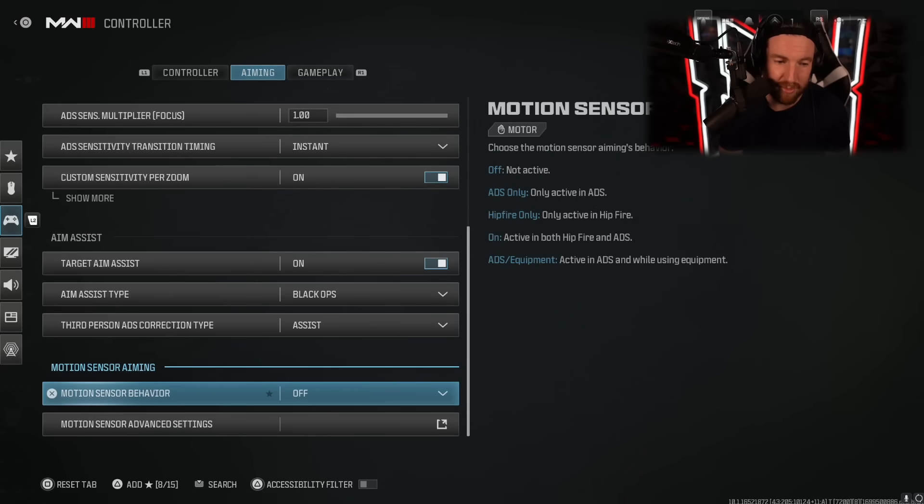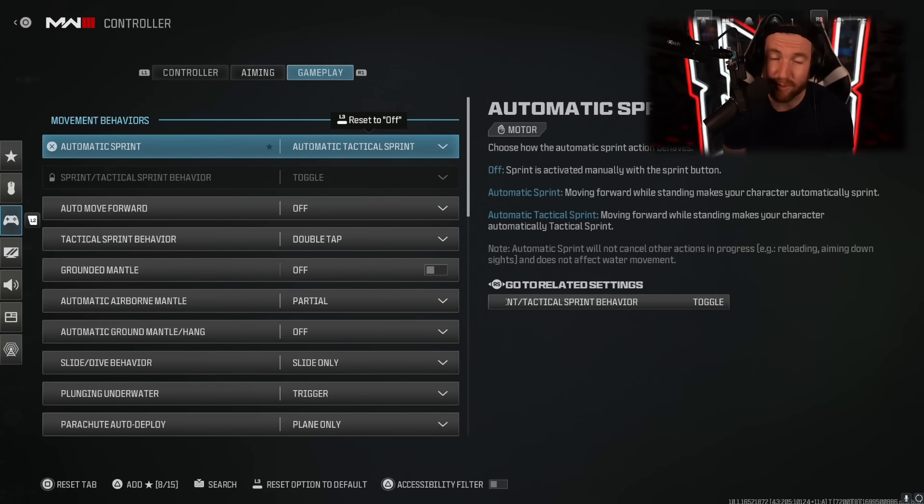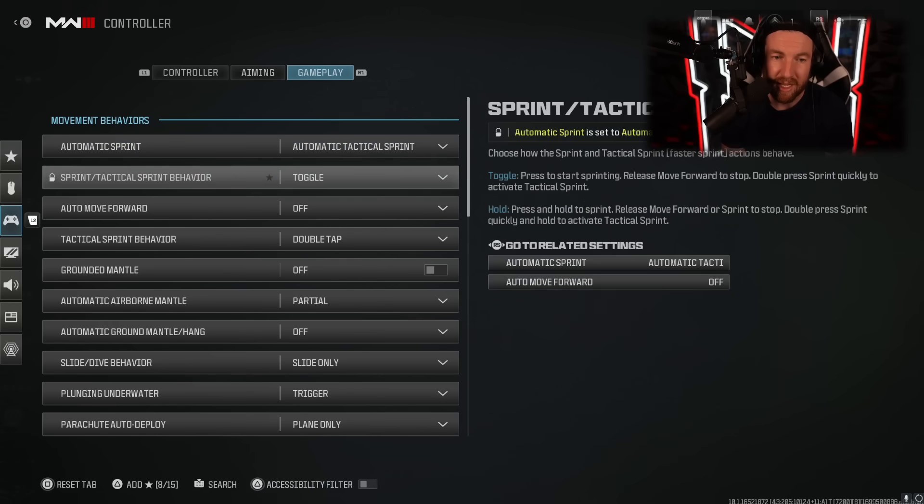For motion sensor behavior, you don't want that whatsoever — that's aiming by physically moving your controller, which is very difficult. For gameplay, I play with automatic tac sprint. It's just going to speed up your game and make it so you're moving faster whenever you can. It might take a little bit to get used to, but I think you'll like it. Because of this, your tactical sprint behavior doesn't matter.